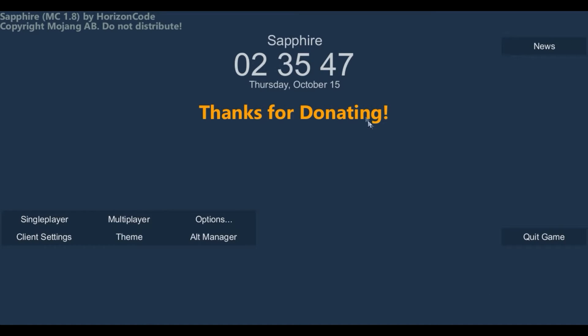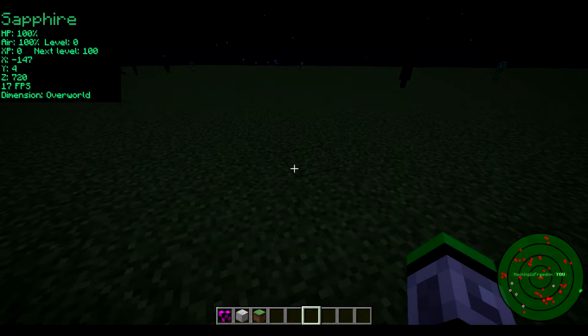It has the time and date up here, and this is also cracked, so we have the VIP and donator options as well. Once we are in our world, you can see the Sapphire GUI up there.